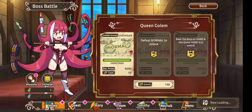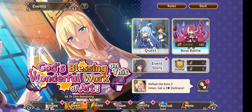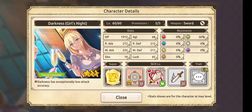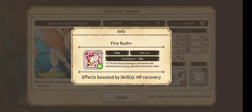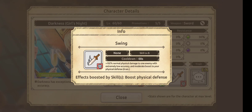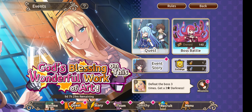The character you're given is a bit lacking though. I've got the four-star version and for some weird reason they've built a character with a kit that has zero accuracy — she misses all her attacks. As you can see under her costume it says Darkness has exceptionally low attack accuracy. She seems to be a buffer — she draws enemy attacks and boosts physical defense for all allies, with a minor recovery for all allies as well.